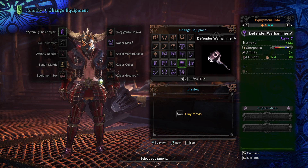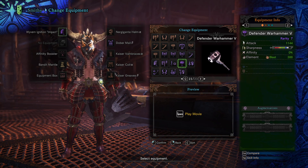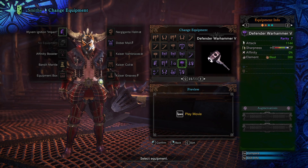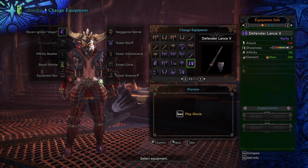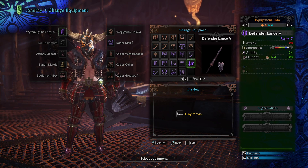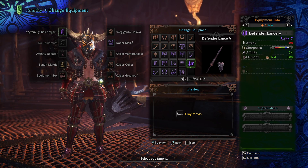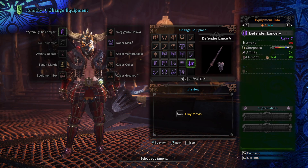With Diablos Hammer, you need four levels of Handicraft to get it to White Sharpness, plus the Elementless Jewel, and you also need to overcome negative 30 affinity — that's a lot to work with. The Defender Hammer, on the other hand, you just get it and you're ready to go. For Lance, the Defender version is fighting for the number one spot — it used to be Devil Joe and something like the Kiara Decay. This is up there with them as one of the top contenders.